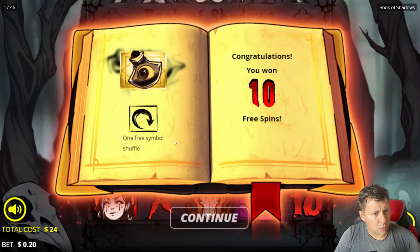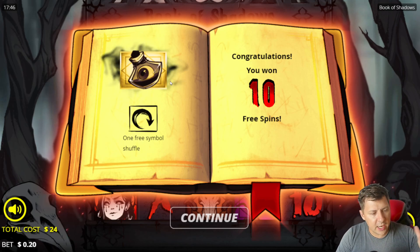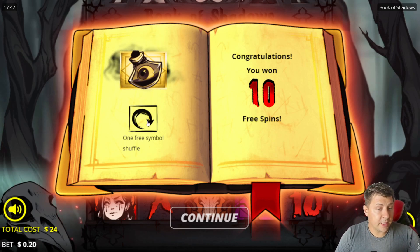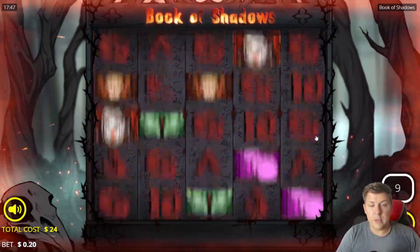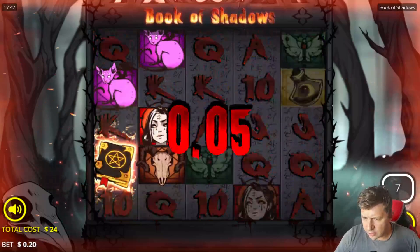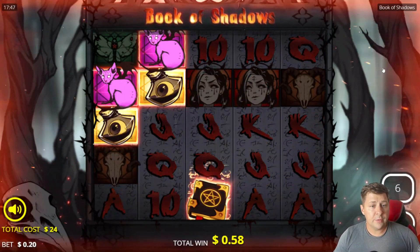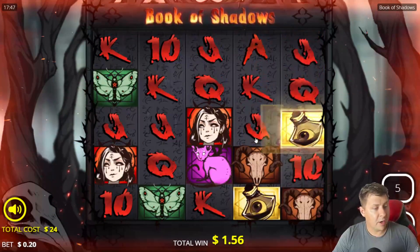If you guys don't know this game, you start off with 10 spins and then you get basically typical 10s, jacks, queens, kings and aces, but then you get these premium symbols. I think this might be the lowest premium symbol or maybe second lowest, but you do get the chance to gamble it for a chance at a higher symbol. We're gonna keep the premiums — sorry, turboing this here — and basically what we want is a full screen of these jars of ice for a nice profit.